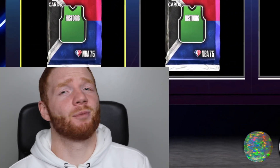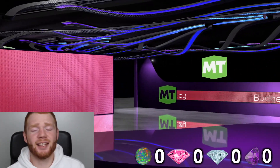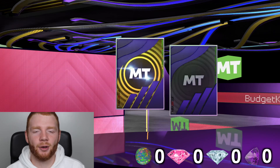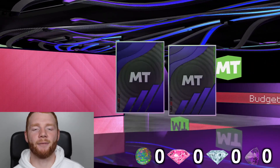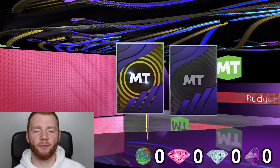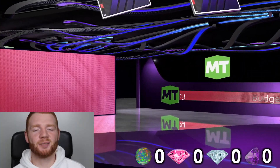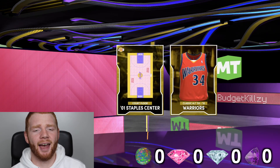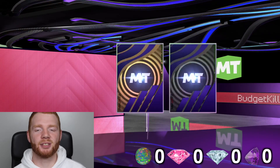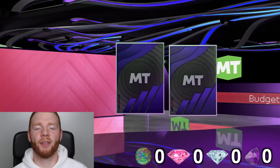Now we're back and it's time to get into these packs. I really want to see a pink diamond and a good animation. First one up — we don't get much. Think about how crazy it would be to get that Magic Johnson card, worth 800,000 MT. I am on my no-money-spent account, so that makes getting good pulls extra exciting. We have 51 packs to open, and at the end I'll show you how many players and what tiers we got.